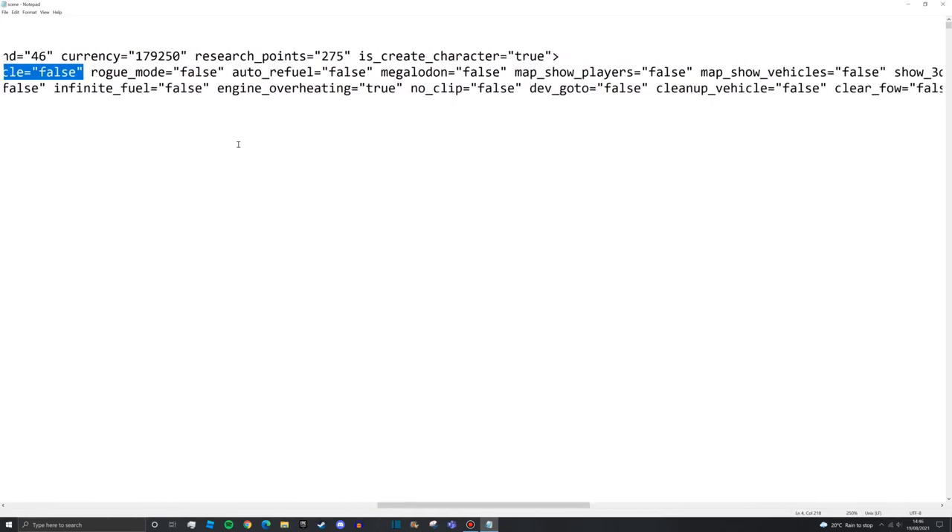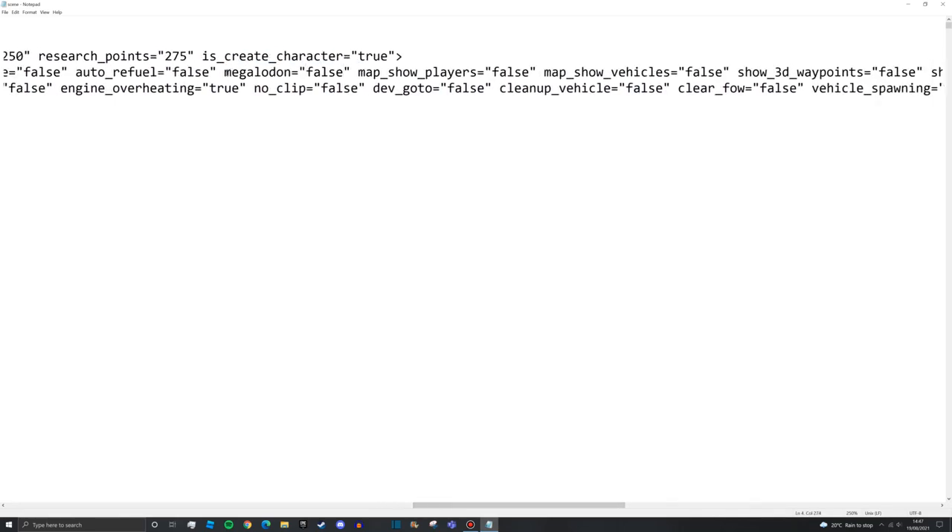Auto refuel I like to leave off - it means there's more to do, like setting up fuel systems for your boats. With auto refuel on, your boat automatically refuels when you spawn it from the workbench. Megalodon I have set to false - with it on there's about a five percent chance it spawns, which sounds small but it really isn't. You'll be on a tiny boat and out of nowhere a huge shark appears. It'll just sink your boats constantly.